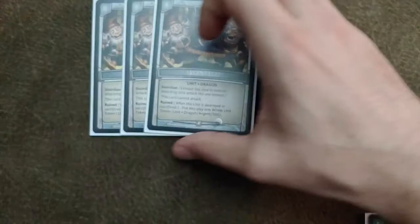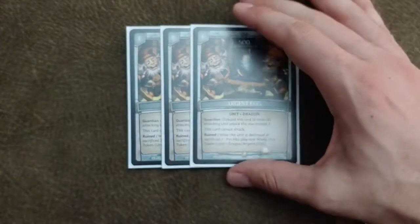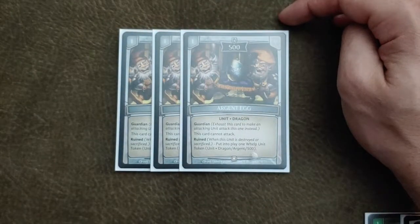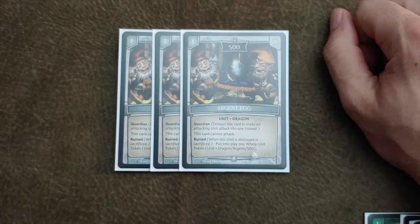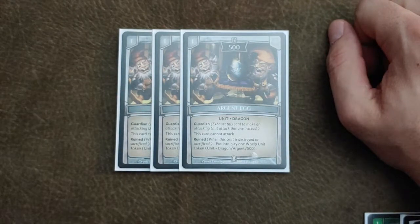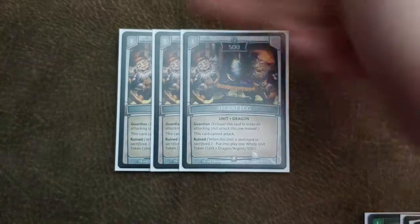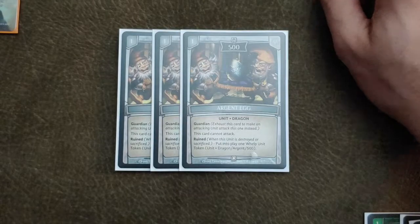Our last one drop is Argent Egg. Argent Egg is really good in this deck because the air element doesn't have a whole lot of guardians. Having a one-drop guardian, and then getting a token after you use its guardian effect to then be used for Iotin if you want, is nice. It's got multi-purpose in this deck, so it's a good card to run as a 3-of.